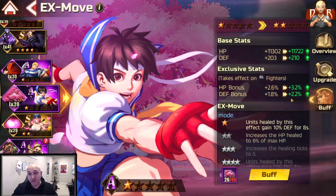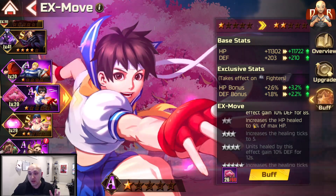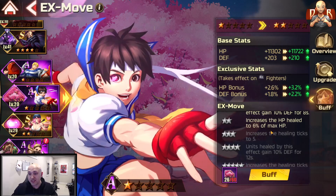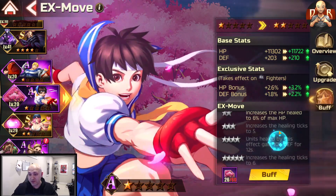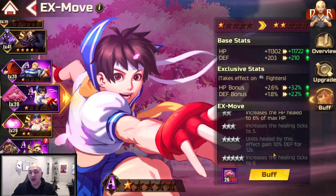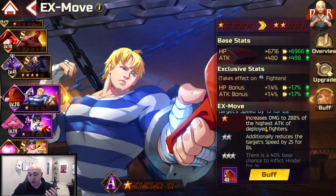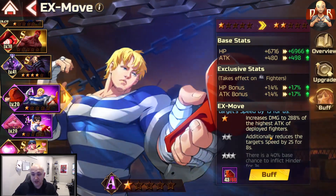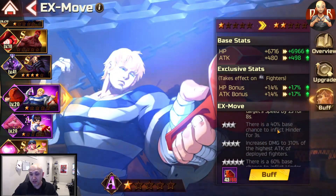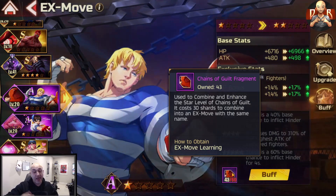You only get two stats for the A versions; the S versions give you four stats as you increase the buff. For example, two stars increases healing to 6% of max HP, units that heal will get 10% defense for 12 seconds, and moves tick to 6 seconds. Cody's move reduces the speed of the opponent, damages the highest attack opponent, and has a 40% chance to hinder.